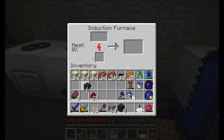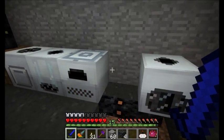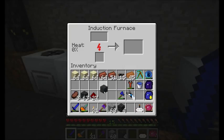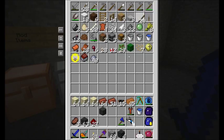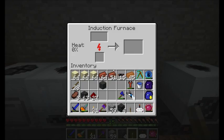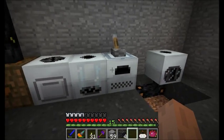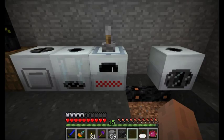The induction furnace operates on a heat-based system where you place an item in and it's very slow to cook that item up at first — note that the progress bar hasn't even started moving. But as the heat level builds up, it's going to cook faster and faster. The induction furnace uses noticeably more energy than the original electric furnace — the old one used about 4 or 5 energy units per tick, and the induction furnace uses 16. By applying a redstone signal via a lever, you keep the energy going inside and it starts building up heat.